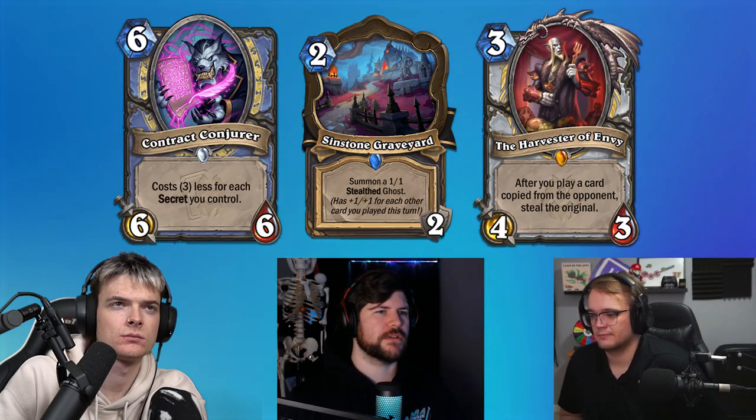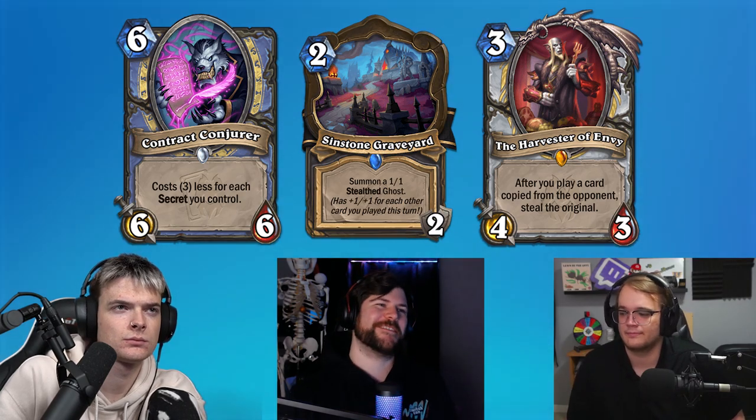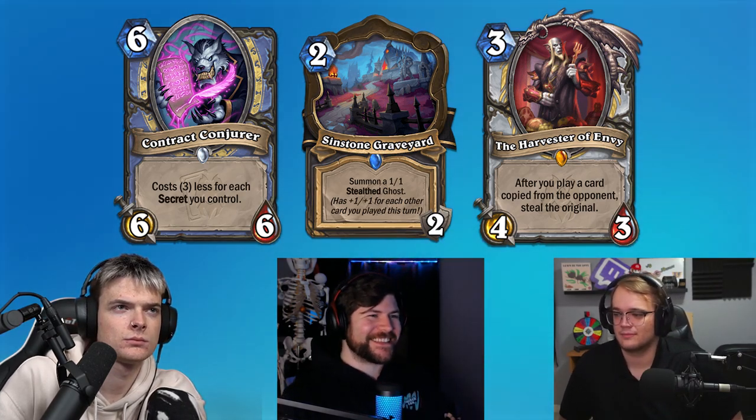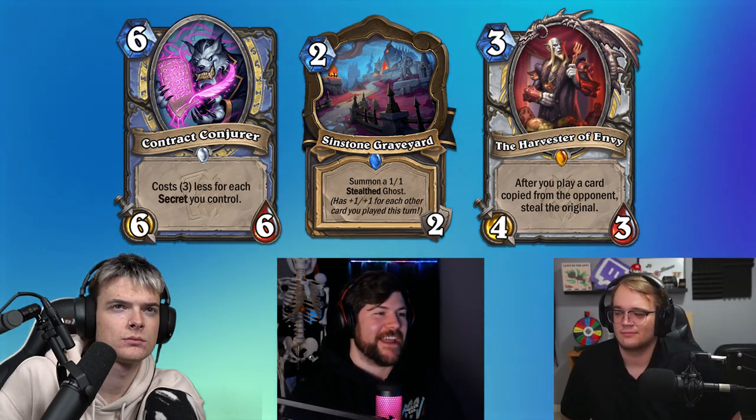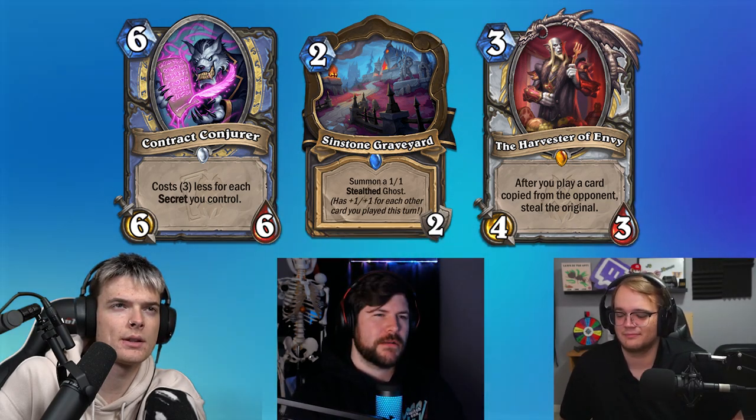Alright, next is Unholy. But before we do that, I have one more surprise. I'm going to show you three cards from the previous expansion — two good cards and one bad card — and you're going to tell me which is the bad card. The card in the middle is nuts. Yeah it's really good. That's a rogue card, right? It is. That is disgusting — that's my guess. I think it's: good middle, good left, bad right.